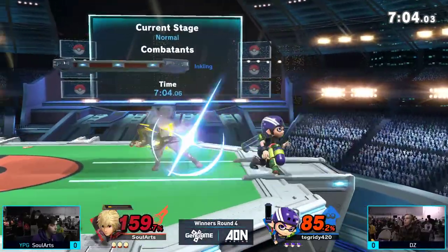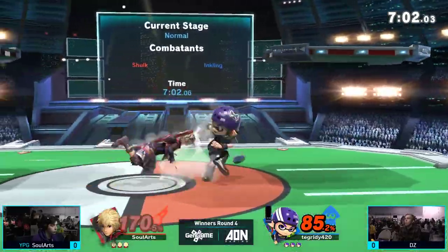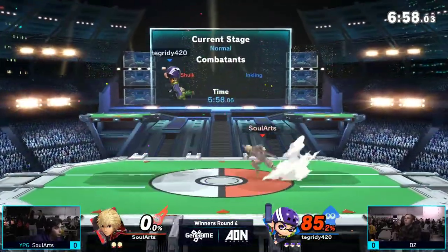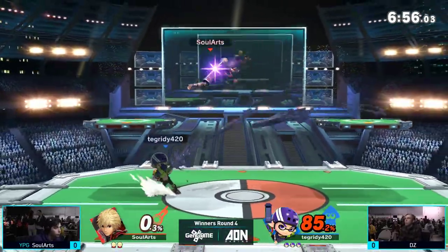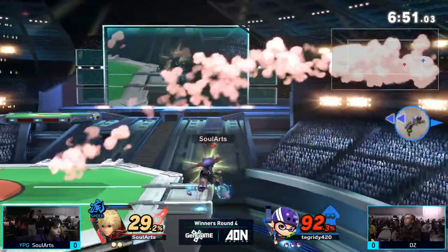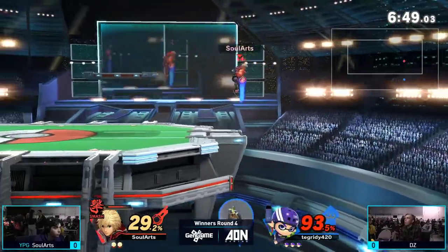Being able to stay so low during the dash, being able to go under things just to dash attack. And DZ takes the first stock in a rather stylish way — gets the jab lock into the down smash, and it looks like he's going to get a good amount of extra credit considering he just got a little bit of ink on him — with the splatter shot.